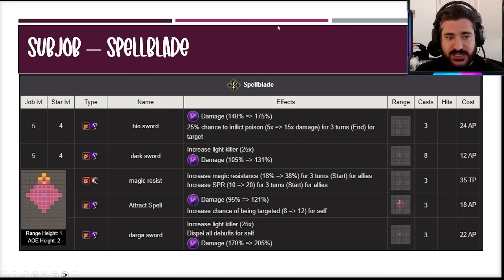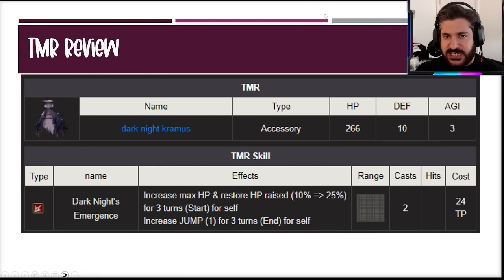For the TMR: it's definitely a niche item, but as an accessory — not a cloth — it's fine: 10 defense, 3 agility, 2 usages, and a max HP and HP restored effect of 25. We've seen similar effects recently with Faris. It increases jump by 1, but there are a lot of other TMRs that amplify both move and jump together. The max HP of 25 is fine — probably not going to see a lot of usage though.